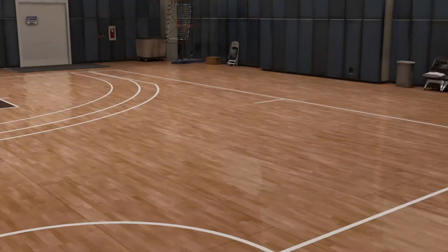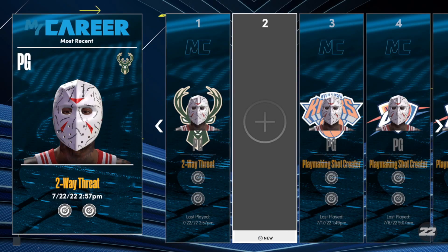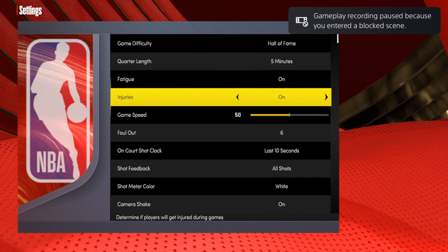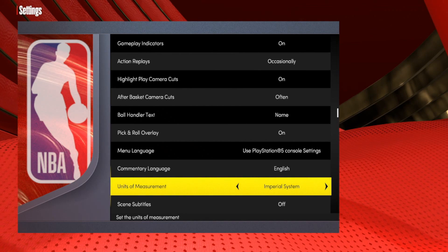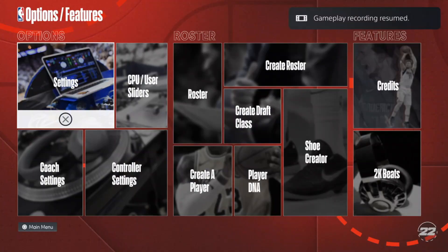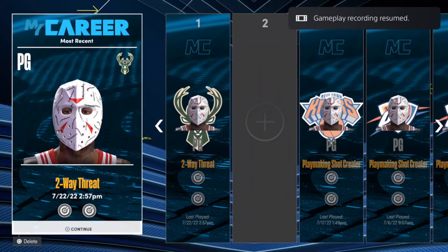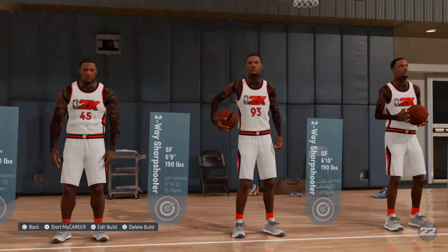Edit the build once again, then go back out to the main menu. Switch the units of measurement — whatever you're on, switch back to the other one. When we're on Metric we're switching back to Imperial. Then go ahead and get back into that same file — you should know the routine by now.